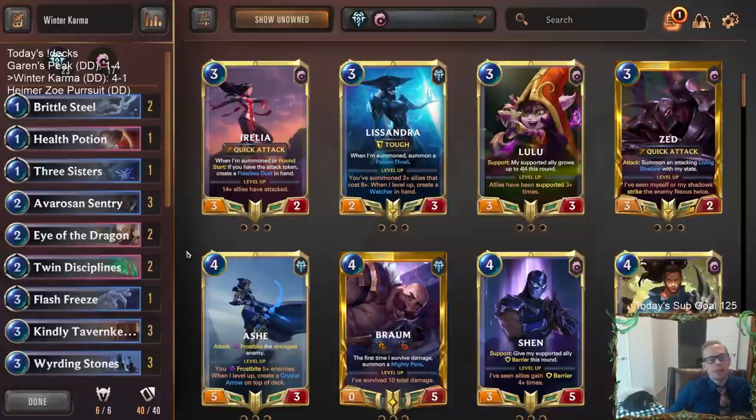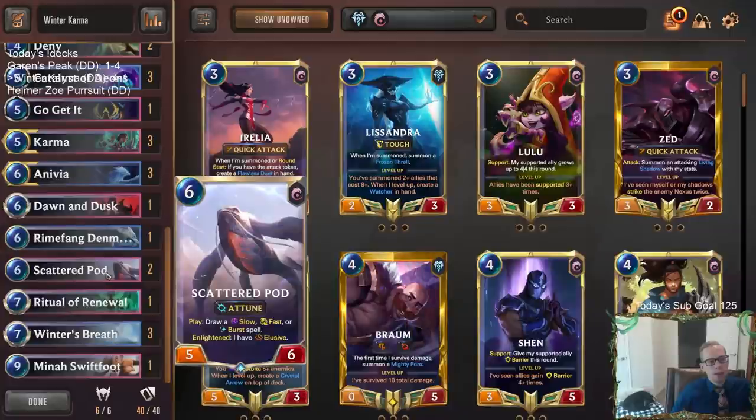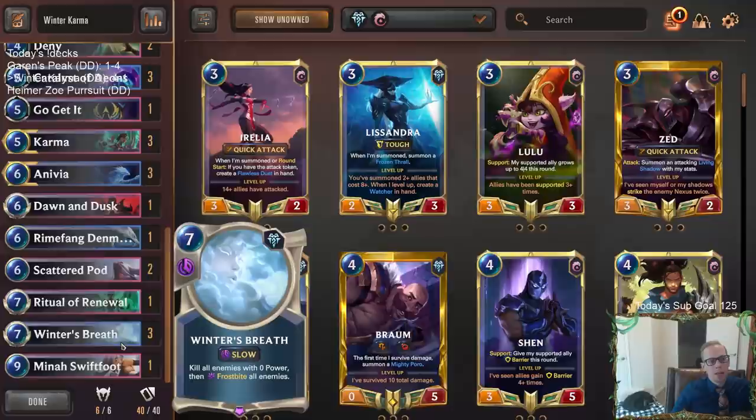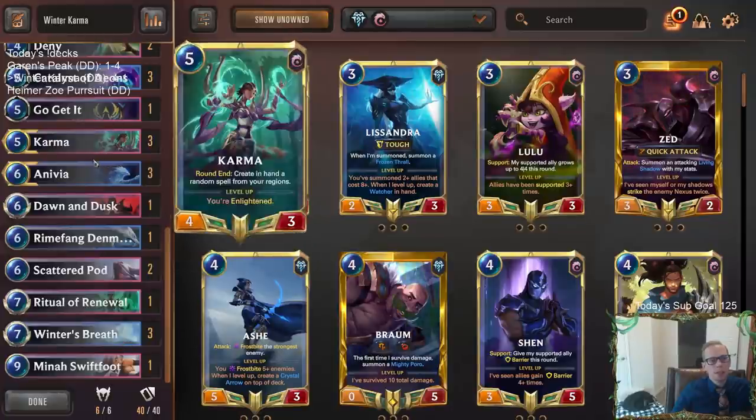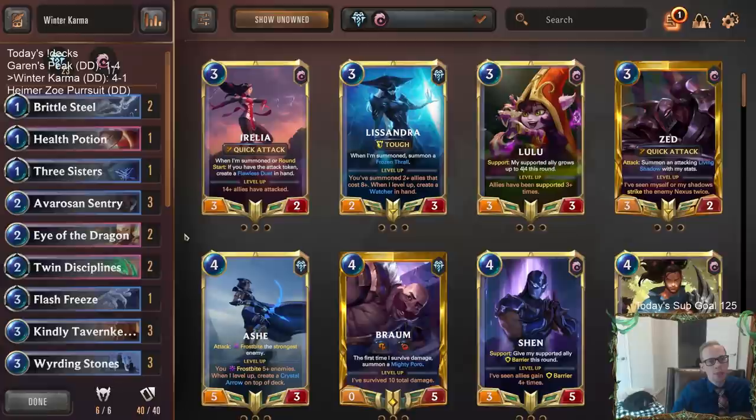That was Winter Karma — definitely felt like a powerful top-end deck. For those watching on YouTube, hit that like button and let me know what you think of this Anivia version of Winter Karma. I'm going to try this again later in the week without Anivia — more Scatterpods, no other slow spells, just have Scatterpod draw Winter's Breath, then play Entreat to get more copies of Karma. But I was very impressed with this version. Leave those comments on YouTube and let me know how it goes if you try it out yourself!